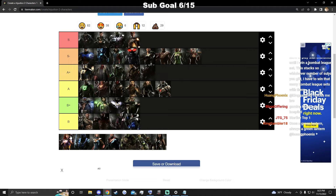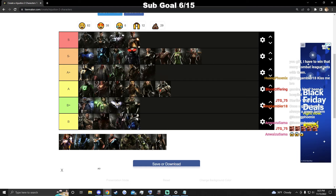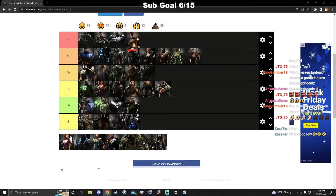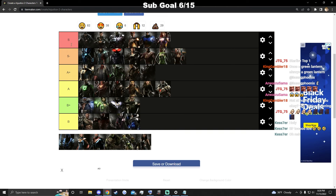Starfire is really good — her zoning is top two in the game right behind the Atom, her jump-in is very good, she has great movement, great buttons, and great damage even though it's not always technically combos. I'd put her right there and that's my S tier.